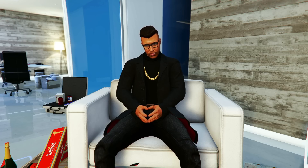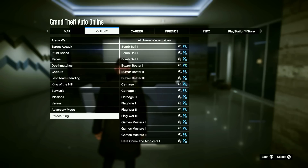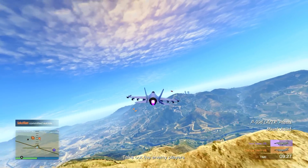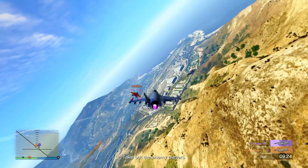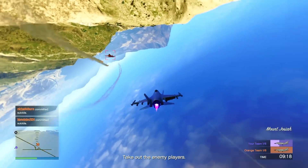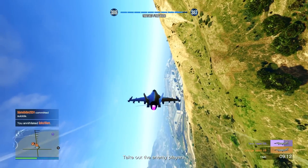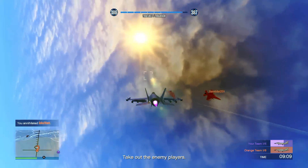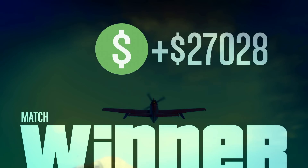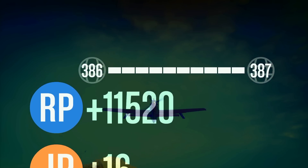For my favorite way to make money this week, we've got the Air Quota Adversary Mode. Just like the standard time trial, this is great for beginners as it requires absolutely nothing to start. Press Start, go to Online, Jobs, Play Job, Rockstar Created, Adversary Modes, then select any of the Air Quota modes. It works like a deathmatch but with jets - every six kills a team gets, they advance to a better jet type, and whoever has the most kills or is at a higher placing class wins the round. I had a lot of fun with this mode and it served as great jet practice. For winning two rounds of Air Quota I made a hundred and sixteen thousand dollars - highly recommend it if you want to make money while also having fun.